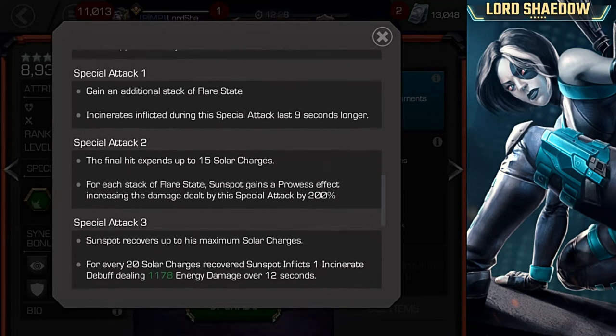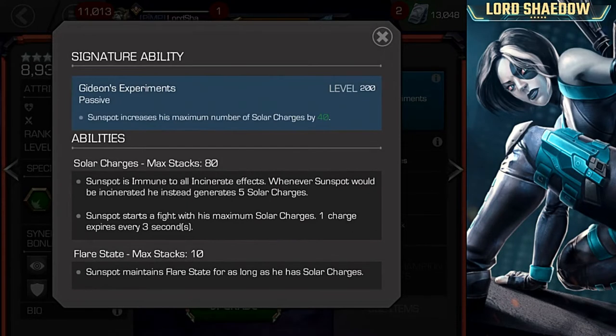You can see here the different specials. With his special attacks, what it looks like you want to do is fire off a special one to build up your flare state, and you want to kind of manage them. The special three allows you to reset it. If you don't reset it and you run out, it starts back over at zero, and you're not in flare state, so you're going to end up losing a lot of damage. You can see his signature ability — at SIG 200, he increases his maximum number of solar charges by 40. I don't know whether he needs to be awakened or not.